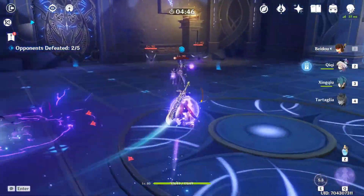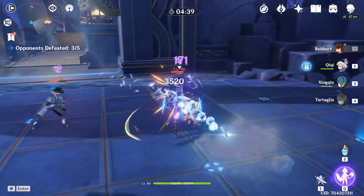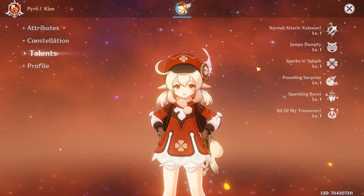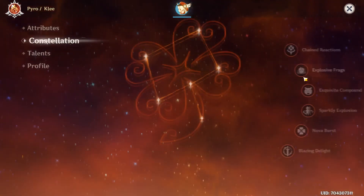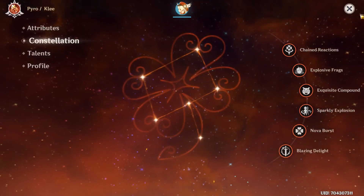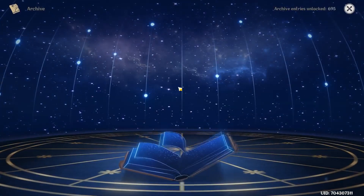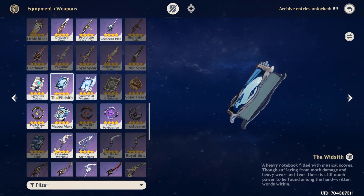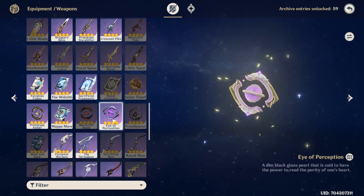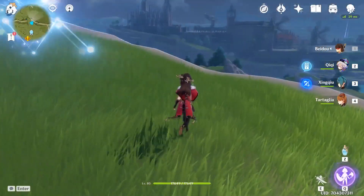Now let's also talk about Klee — I forgot about her, even though I made the most-liked character video for Genshin. Klee is an easy character to build: just level up all your talents — normal attack, Jumpy Dumpty, everything. Her C4 changes her playstyle a bit. Artifact-wise, throw on a 4-piece Crimson Witch of Flames or Lavawalker set. Weapon-wise, Widsith is pretty good on her, Mappa Mare is okay, Eye of Perception is alright, but the ones you really want are Solar Pearl and Lost Prayer to the Sacred Winds. I admit I don't know too many people who play Klee, but she's definitely popular.